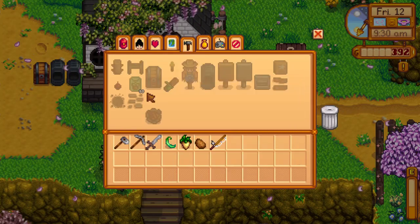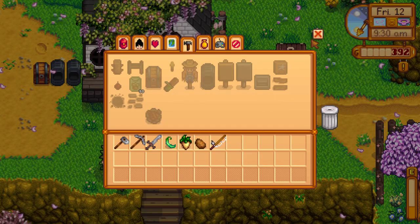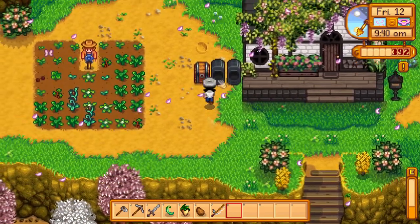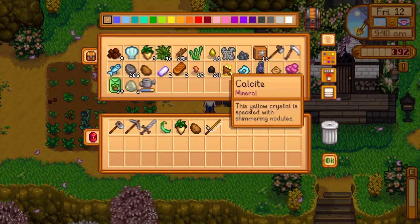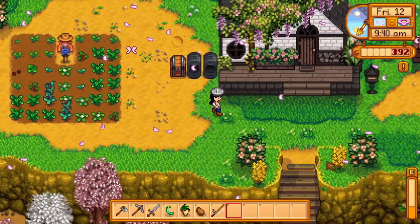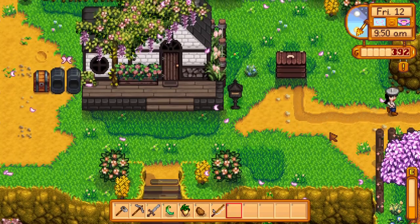You can make your own field snacks from acorn, maple seed, and pine cone — all tree seeds you get sometimes from cutting down trees. I don't have any right now because I planted them all again to make more trees.